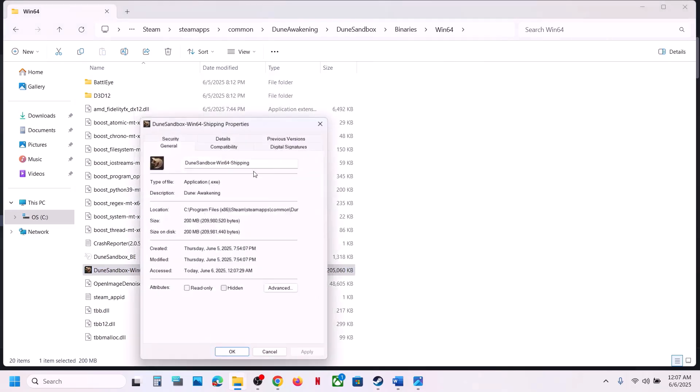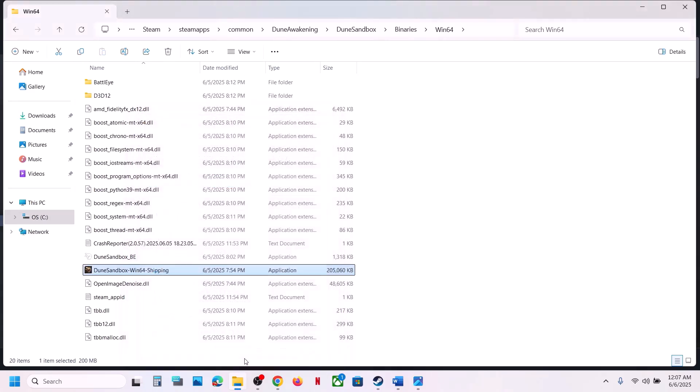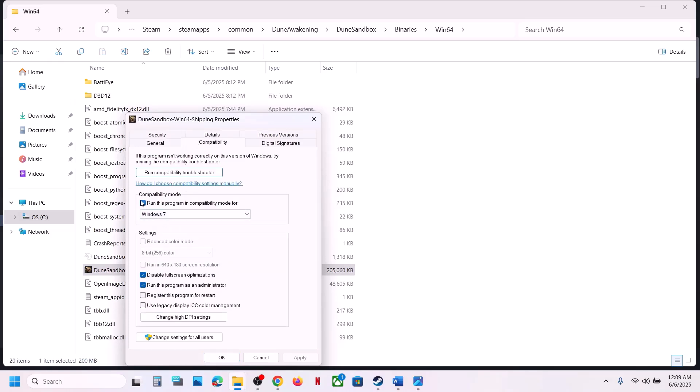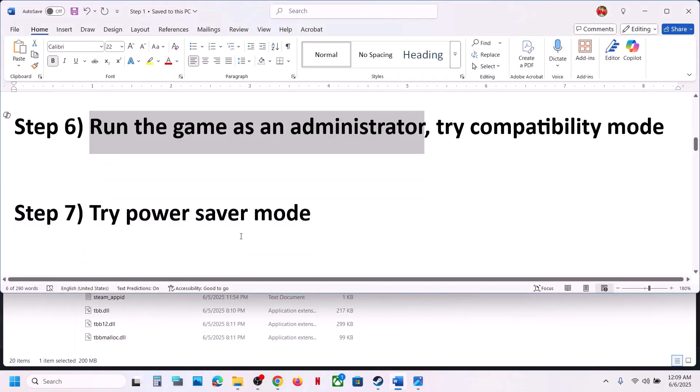If still not working, try selecting Windows 8 compatibility mode — hit Apply, OK, and launch the game. Still not working: try Windows 7. Still not working: check 'Disable fullscreen optimizations', Apply, OK, and launch. If none of these work, uncheck all those boxes, hit Apply, OK, and follow the next step.